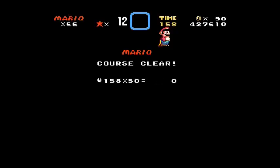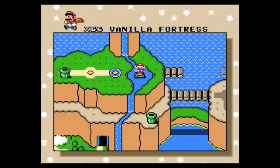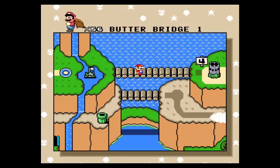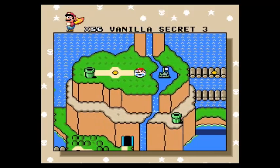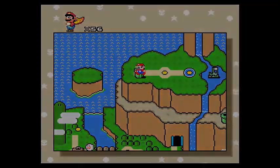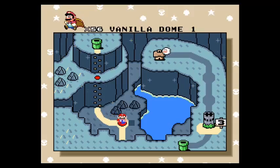So now we just continue bouncing up to the top. And there we go, right at the end. Now there is a secret exit in this level, but unfortunately I'm ill-equipped to do so, because if my memory serves correct, you need to activate the blue switch palace in order to get it. Although I'm sure there are ways to cheat your way out of it. Maybe in the future. And this pipe takes us right to the top of the Vanilla Dome.